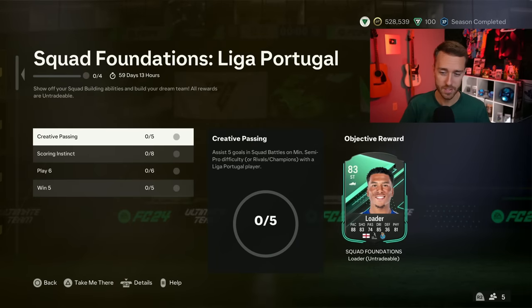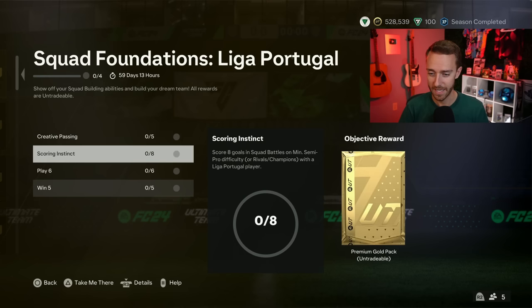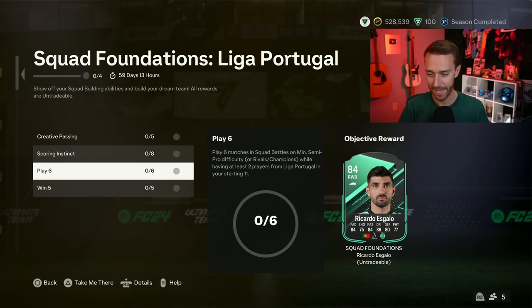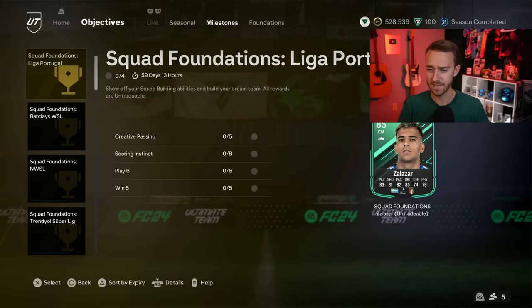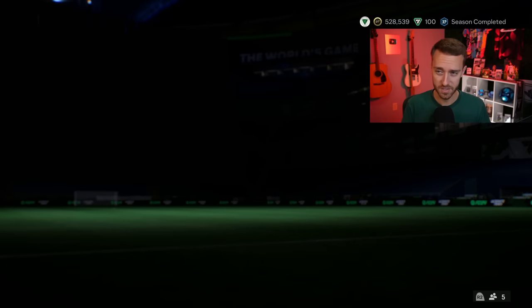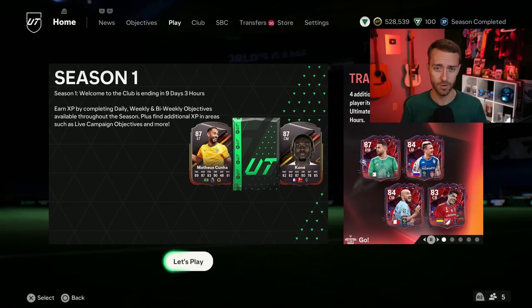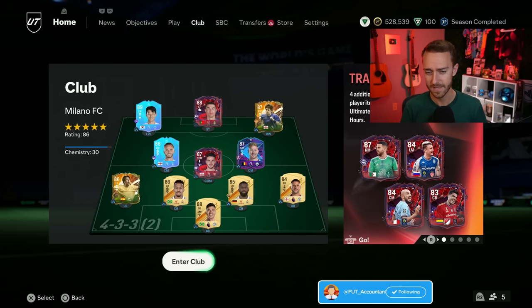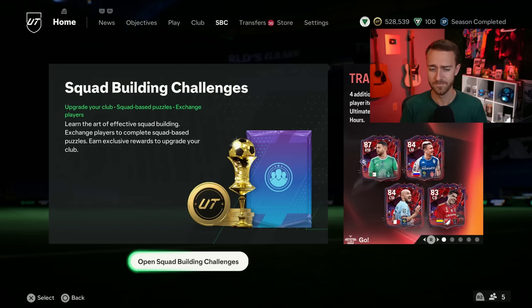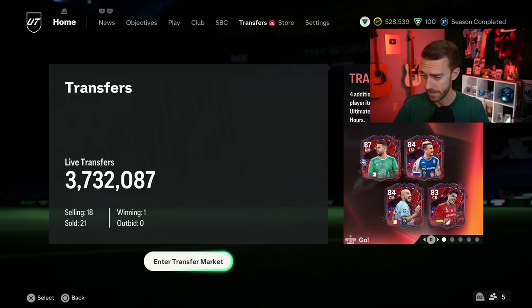We also had new Squad Foundations for Liga Portugal. This right back, SGO — Salazar — looks pretty good. He's not quite Holitgang but he's almost there. This might be one of the better Squad Foundations we've had in terms of stats and cards. We got Hernani in the SBC; he's not that expensive, he's got a lot of pace. They're not the most meta at all, but they are at least better than some of the other ones we've had.